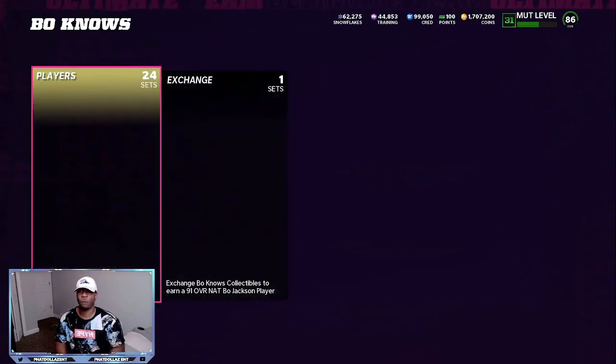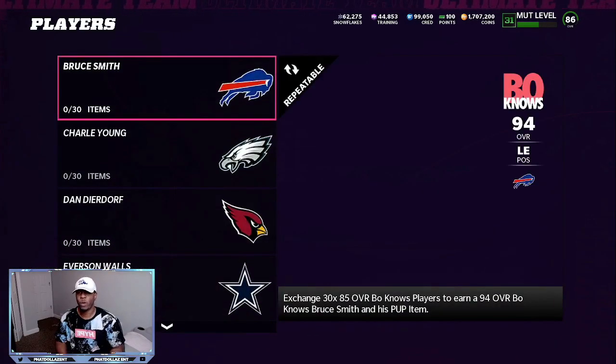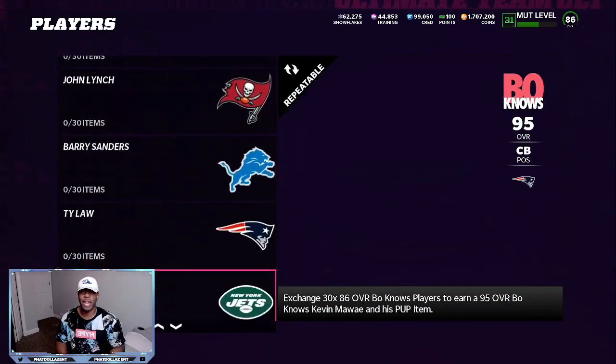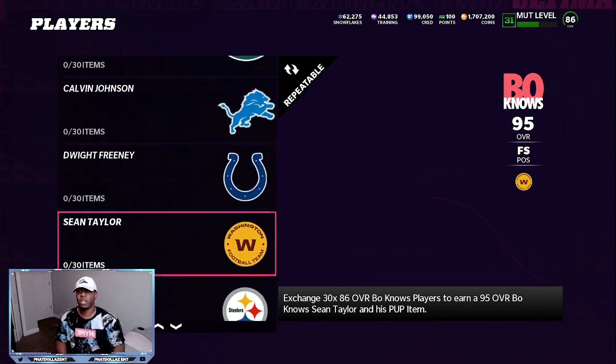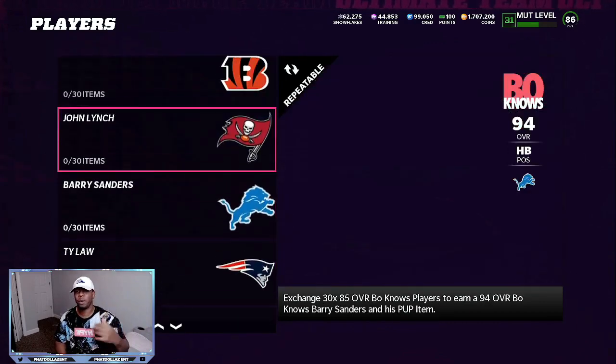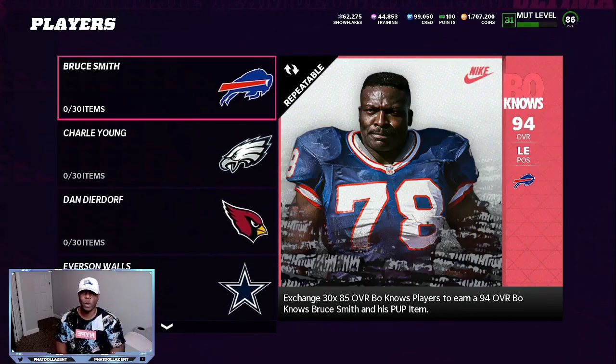As you can see, if we go right here to the sets, Bow Nose, and we go down here to any player — the 94s and then the 95s. I'm building the Sean Taylor. He's going for almost 490,000 coins. He went all the way down earlier and then once they fixed it and put the limiteds in the packs, he went up.